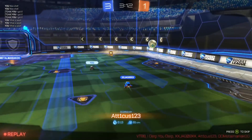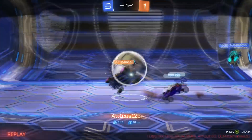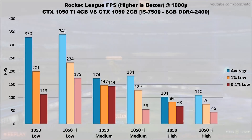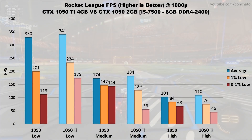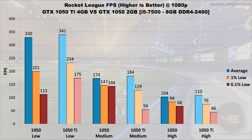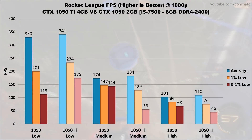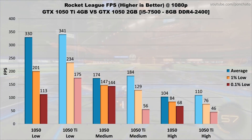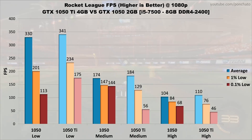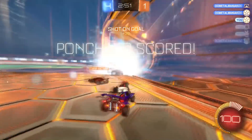Last on the list is Rocket League, another eSports title. The difference in average FPS is fairly small, only about 6% across the graphics settings. Lows are a bit wonky — on low settings the 1050 Ti comes out way ahead, 16% faster in 1% lows and 55% faster in 0.1% lows. On medium settings, however, the 1050 Ti drops hard, and on high settings the Ti carries much less impressive lows. Based on all this, Rocket League is essentially a practical draw between the 1050 and 1050 Ti.